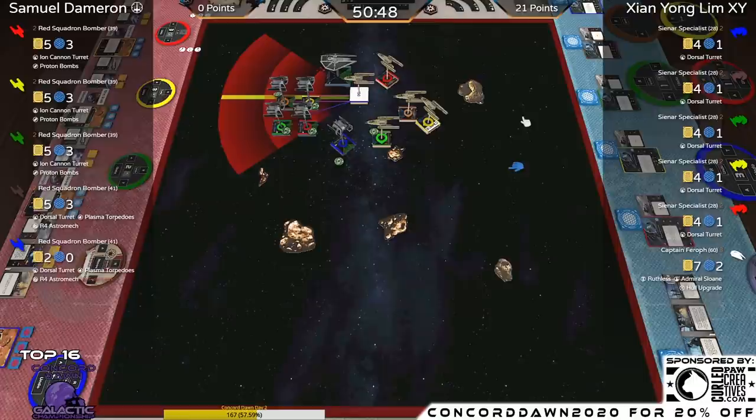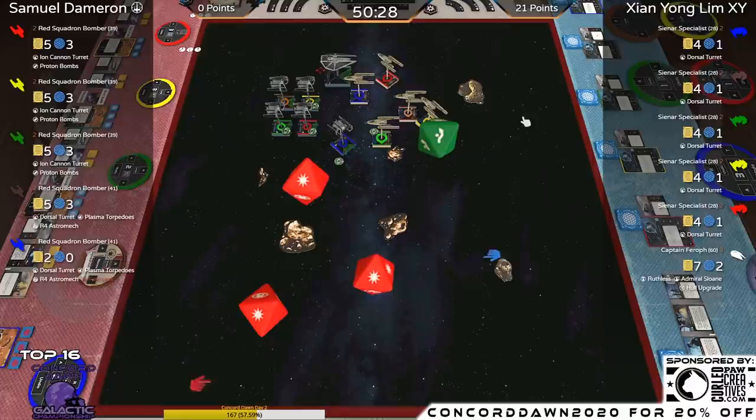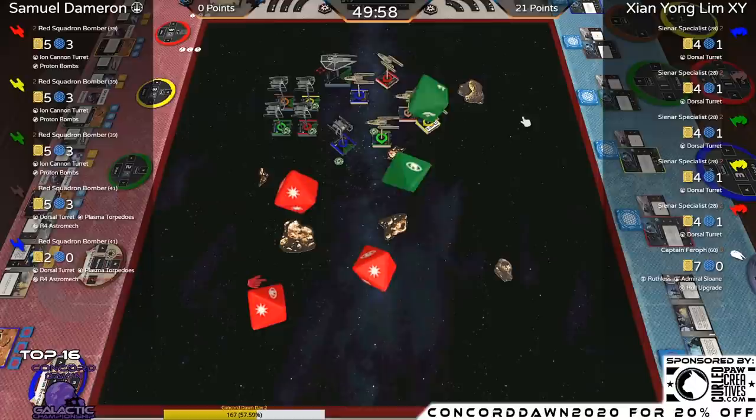Next Y-Wing is the Green Bomber — range one into the Blue TIE Aggressor, three hits. Able to hold on to the focus — very nice. The Blue TIE Aggressor spends a focus and takes one shield. That's the first Aggressor to take damage in XY's squad. Coming up next: Yellow Y-Wing continuing the barrage into the TIE Aggressor at range two with the Dorsal Turret — one crit, already spent the focus. The Aggressor gets the evade.